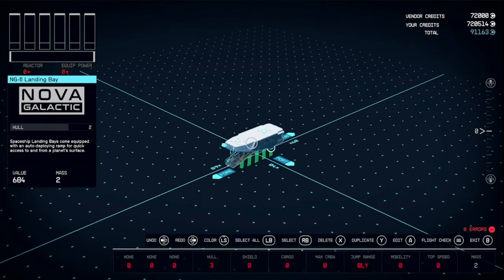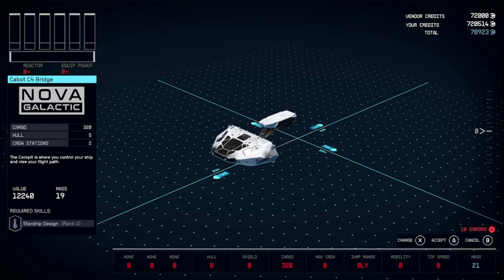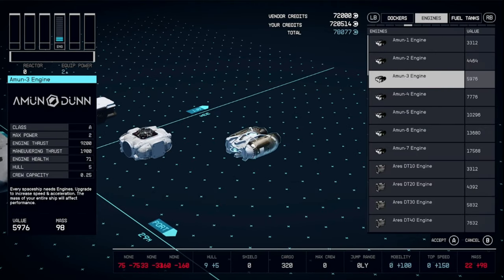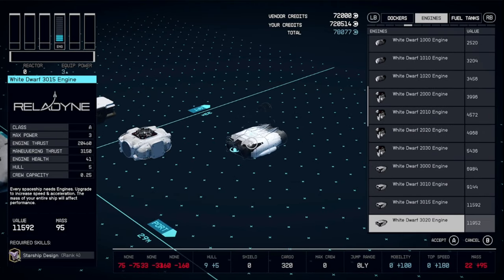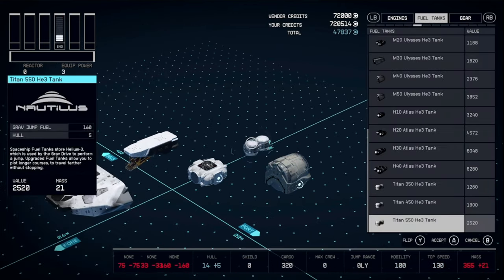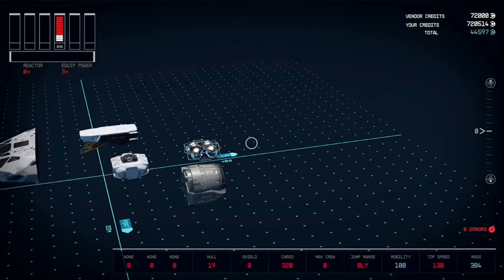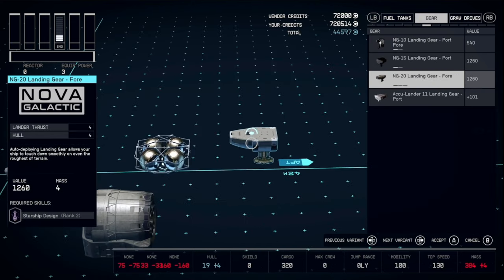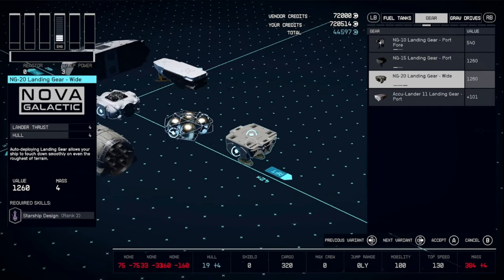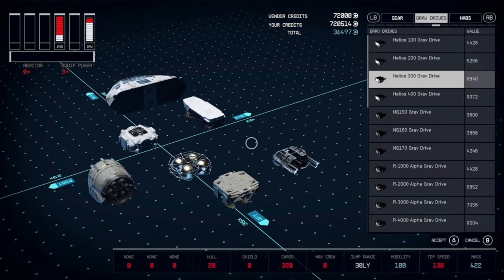Start with an NG-6 landing bay, then grab one of the Cabot cockpits. Grab an NG-2 docker. For now I'm going to use the Supernova engine, but we'll be swapping that at the next spot. Get a 500T tank. I'm also temporarily going to use NG-20 landing gear, the wide variant. Any grab drive for now.